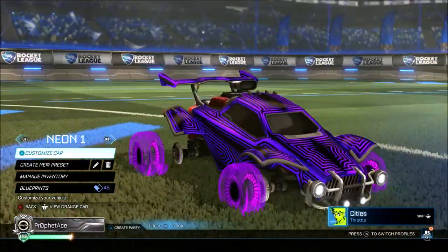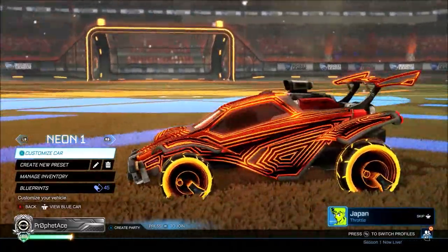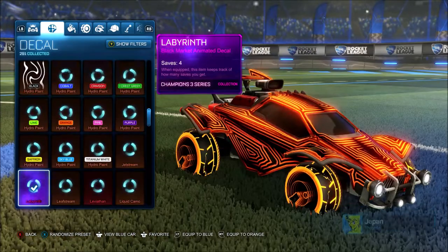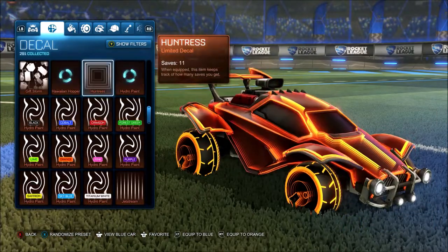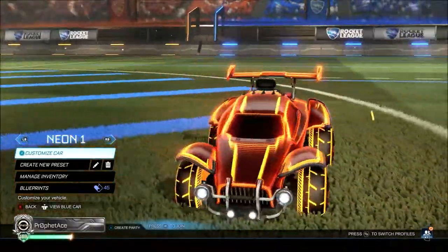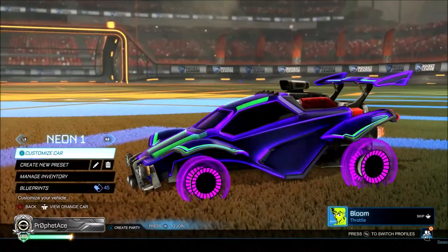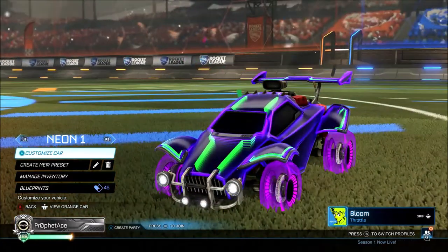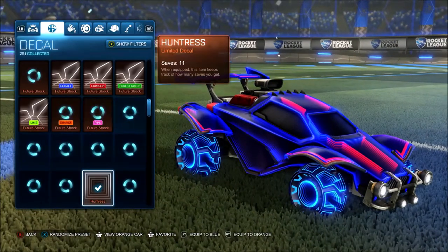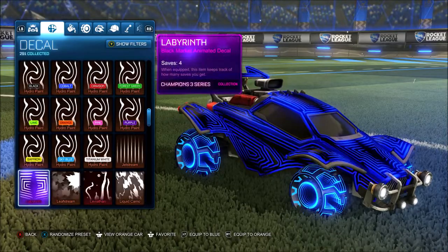And then you got the Yankee RL infinite wheels right here, which are all good choices to make a neon car design. We could also do labyrinth for a neon look — it doesn't look too bad. But I believe the Huntress decal is probably the best way to go for making a neon car in Rocket League.